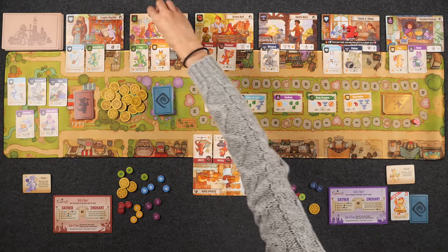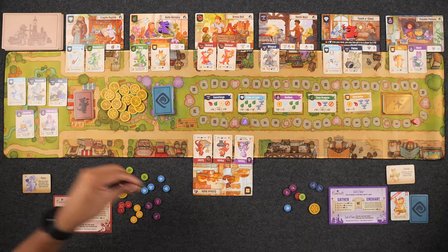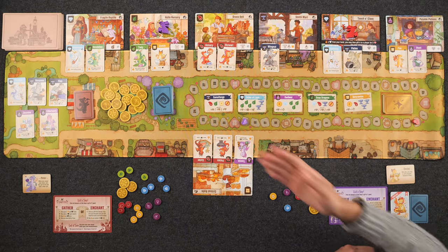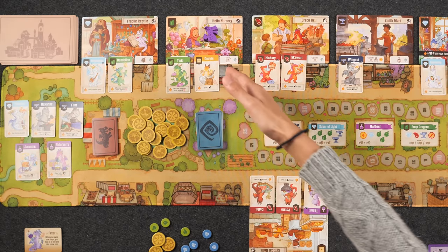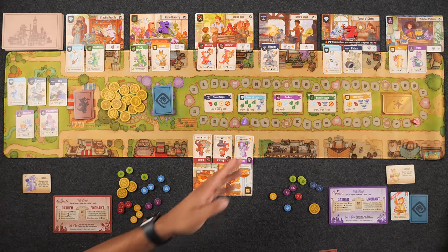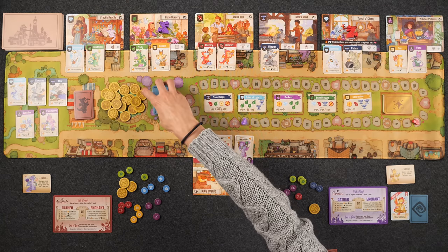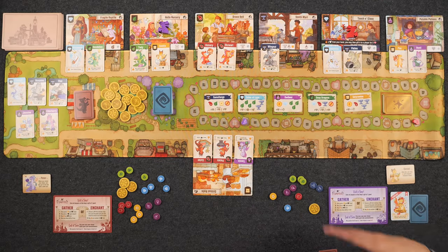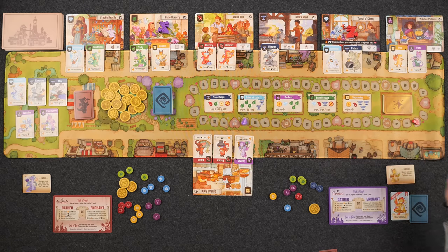Monique goes to Hello Nursery, gathering two leaves and one bread. She skips placing a dragon but uses Cookie's fire up ability to draw a dragon card — choosing to top-deck. There's no shop ability, so that ends her turn.